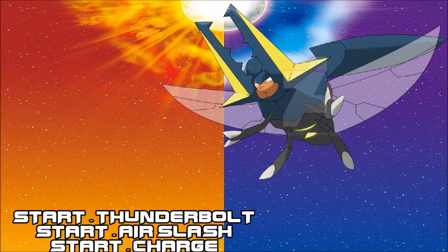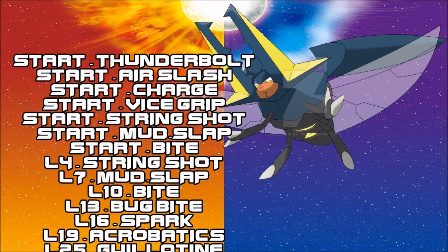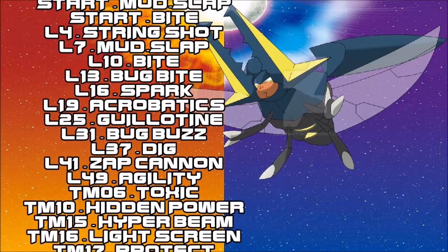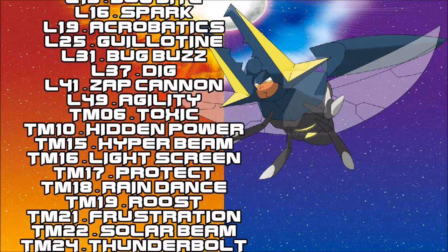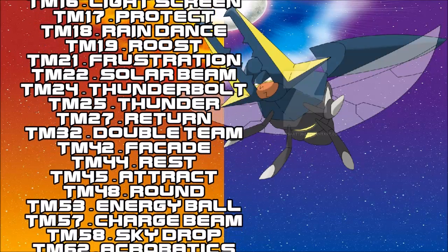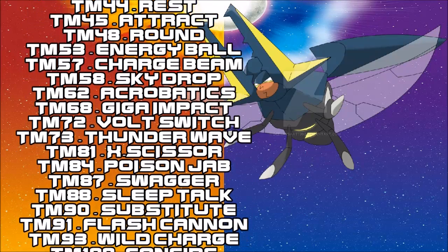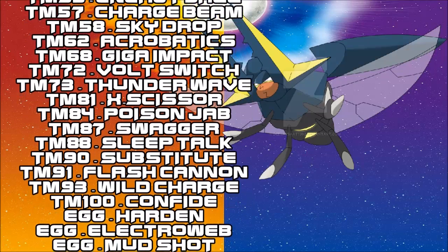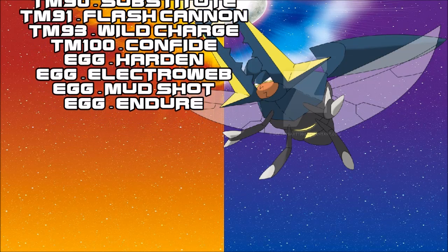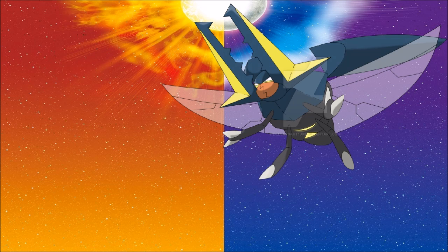Relevant moves include Thunderbolt and Air Slash, which definitely stand out. It also gets niche moves like Bug Buzz, Sap Cannon, Agility, and Discharge. From the TM list: Roost, Energy Ball, Flash Cannon, Volt Switch, and Thunder Wave — though it doesn't get U-turn sadly. Its egg moves are somewhat broader, including Electroweb, Mud-Shot, and Endure, which pairs well with a berry.